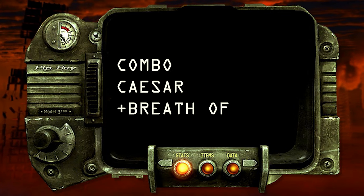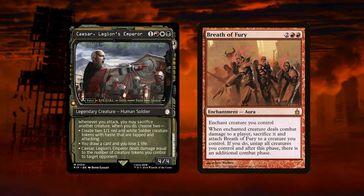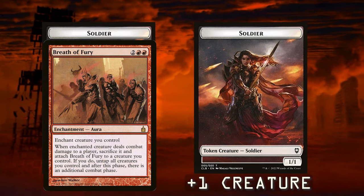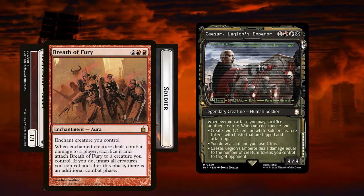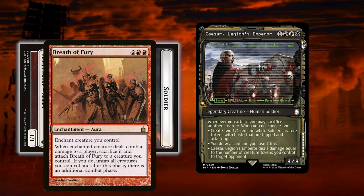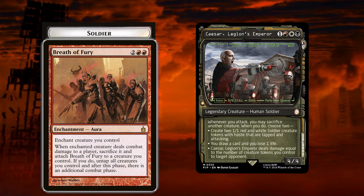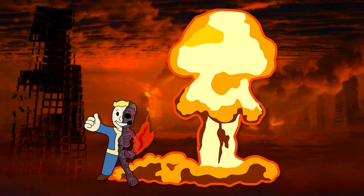As for our mentioned combo in the deck, we have our commander Caesar with Breath of Fury. Caesar must be on the battlefield. Breath of Fury must be attached to another creature you control that does not have summoning sickness. An opponent cannot block creatures you control. And you control at least one additional creature, excluding the creature that has Breath of Fury attached. Declare the creature with Breath of Fury attached as an attacker. Caesar triggers, causing you to sacrifice another creature you control and create two 1-1 soldier creature tokens with haste that are tapped and attacking. Deal combat damage using the creature that has Breath of Fury attached. Breath of Fury triggers, causing you to sacrifice the creature it is attached to, then attach Breath of Fury to a Soldier token, untap all creatures you control and get an additional combat phase. Repeat each combat phase, resulting in infinite combat damage, death triggers and untapping of creatures.